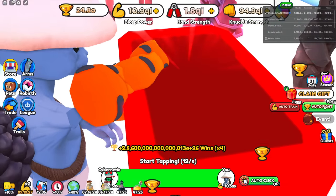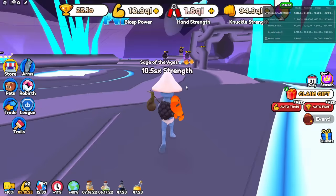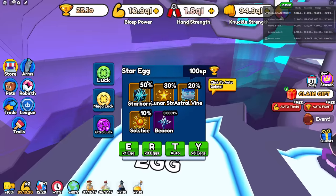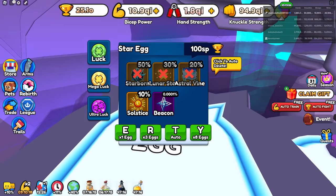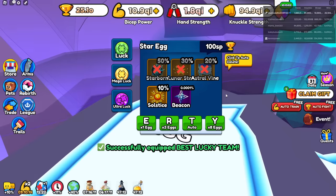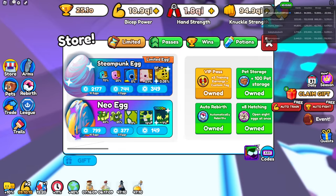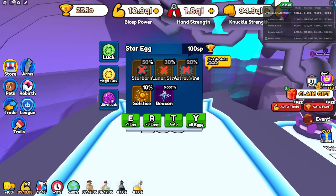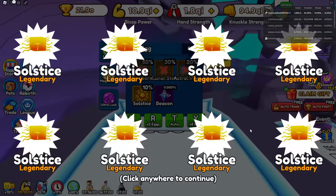We're almost at 25 - there we go, we're at 25. That took a bit to get, not going to lie. Now we're going to go over here, make sure I have those auto-deletes on, go over here to my pet team's best lucky team. And is that my best lucky team? You always got to double check. Let's start hatching these things. Give me that Beacon Pet.